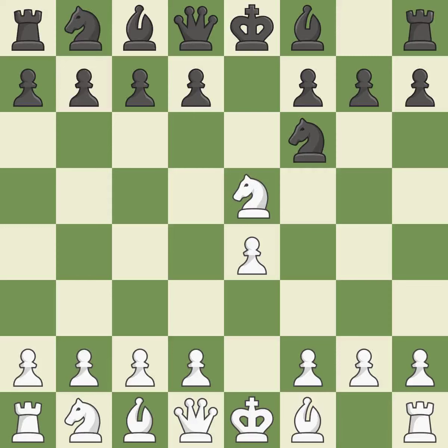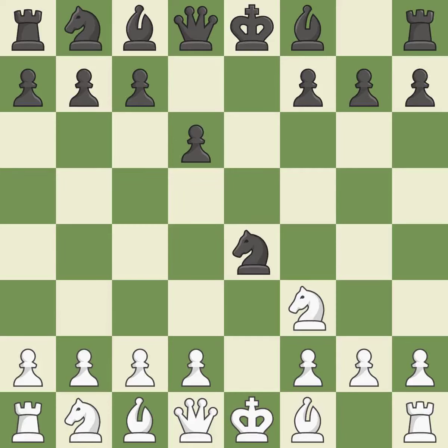Nxe5 places the knight in the center, where it has influence over many crucial squares, and takes the undefended e5 pawn — it is ideal. d6 attacks the knight on e5 and allows the light-squared bishop to develop — it is best. Nf3 returns the knight back to the f3 square, where it supports d4 and fights for the e5 square. Nxe4 captures the e4 pawn and places the knight in the center of the board, where it controls many important squares.